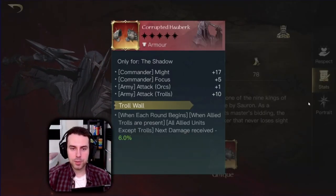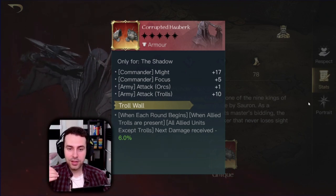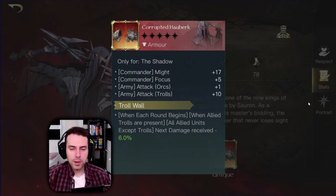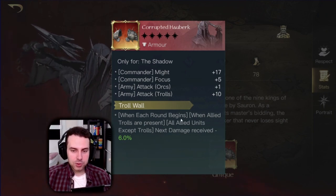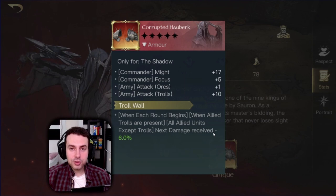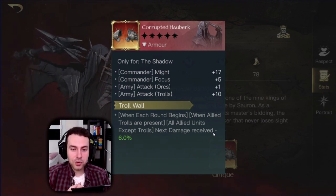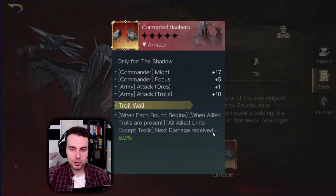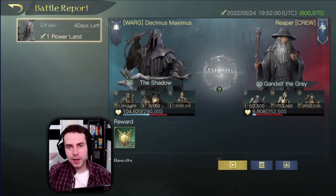Let's also look at the Shadow's Respect Level 10 item — the Corrupted Hauberk. It has very nice stats: Might, Focus, attack class for Orcs, and attack patrols since we'll always have trolls in our composition. The special ability Troll Wall means when allied trolls are present, all allied units except trolls have next damage received reduced by a certain percentage. Given how many troop losses we suffer — orc arbalests dying in big numbers, corsairs getting decimated — this is crucial. If you're a Shadow main fully committing, this is my recommendation.